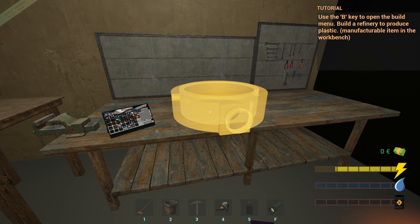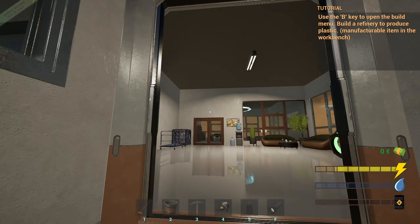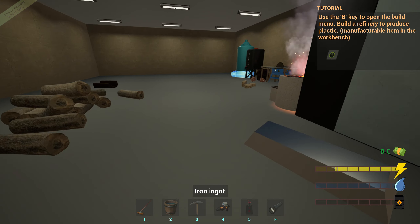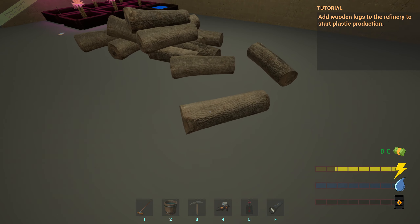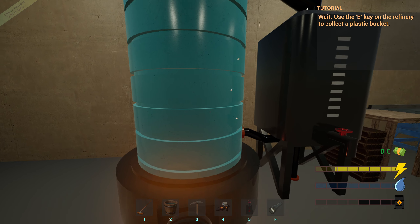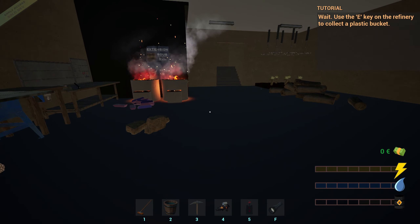I did some mining as well and I'll show you that in a minute. How many does this need? Six. Right, there we go - finally. Add wooden logs to refinery to start plastic production. Use the E key on refinery to collect plastic bucket.